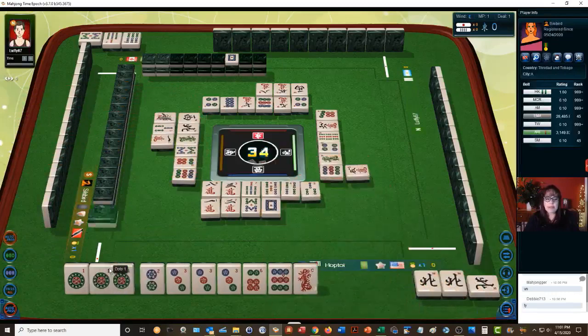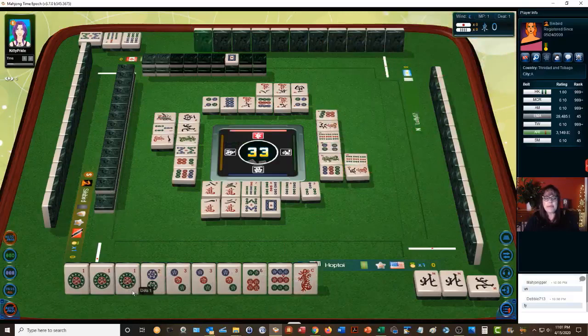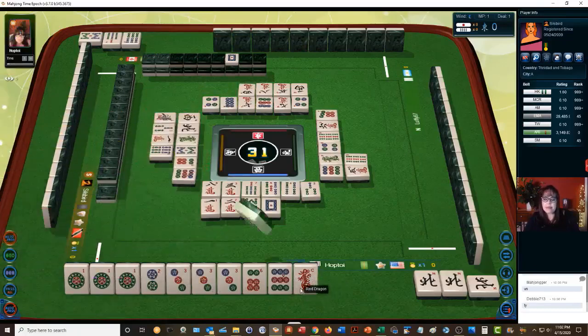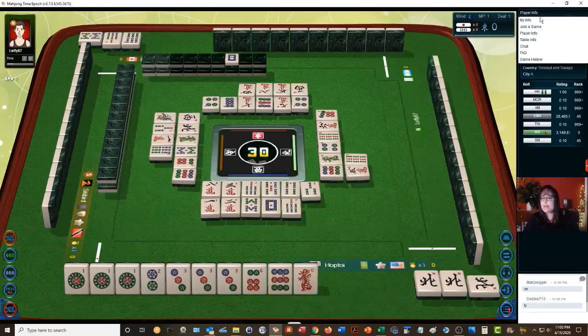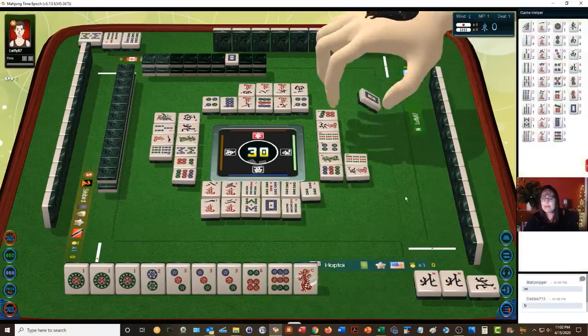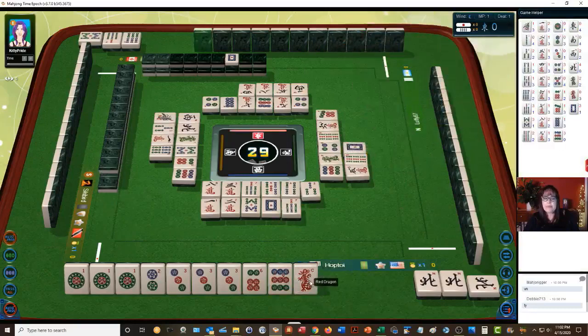White dragon — okay, now that's helpful. We can pon both the one and the three. We've got two pons already, but we could also do a one-two-three chi and pon the one and the three. Six bamboos, seven bamboos. No red dragons are out yet — I need to discard this pretty quick.